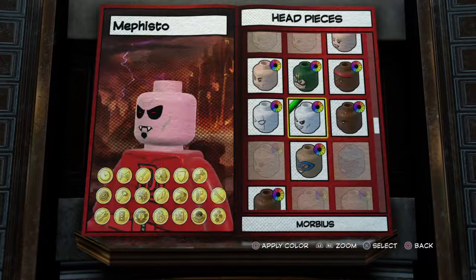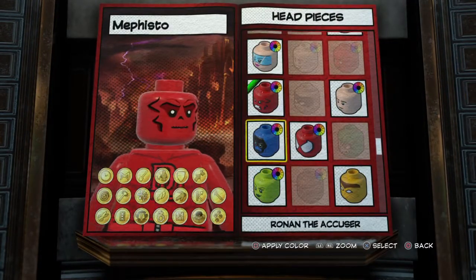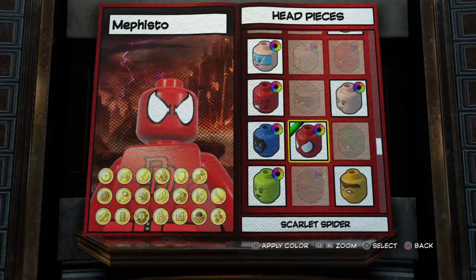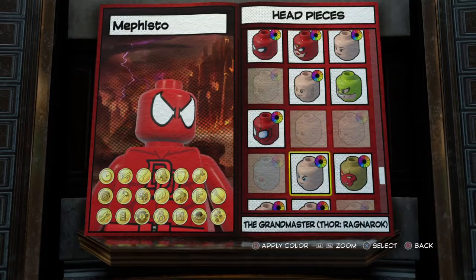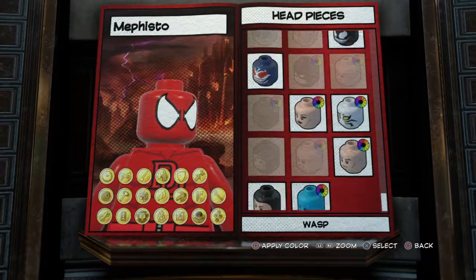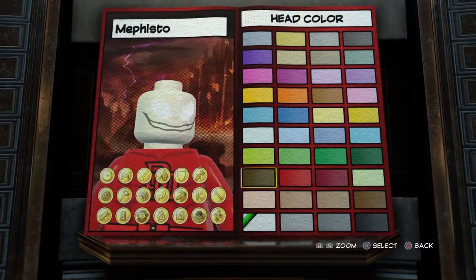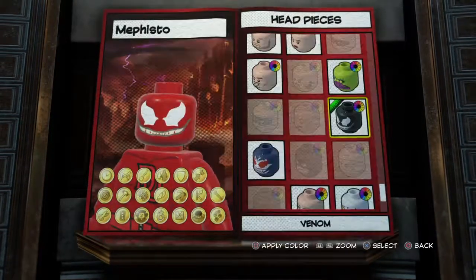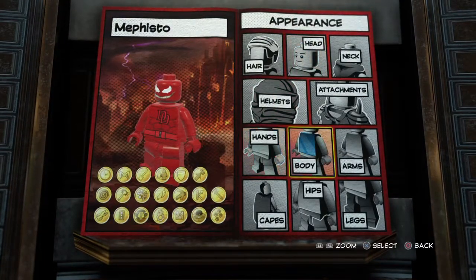So for the head, now this is the part that is going to be kind of tricky. You guys can do whatever you want, like you can do Scarlet Spider. But Venom Pool has a mouth like Venom. So I'm going to do Venom, but his face red. The only problem is it's not going to be black around his face, around his eyes. So that's a good problem.